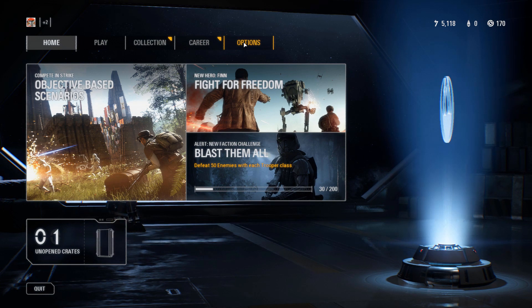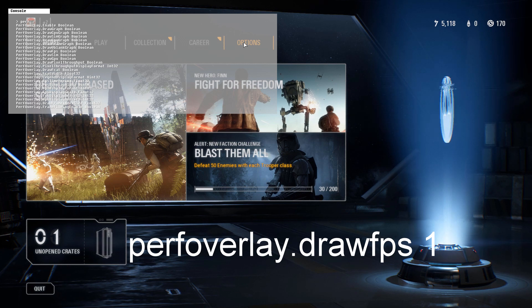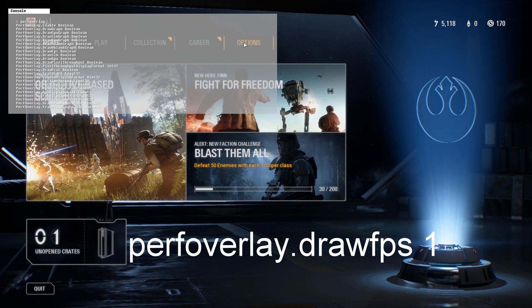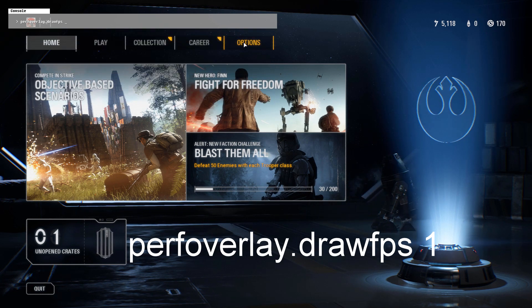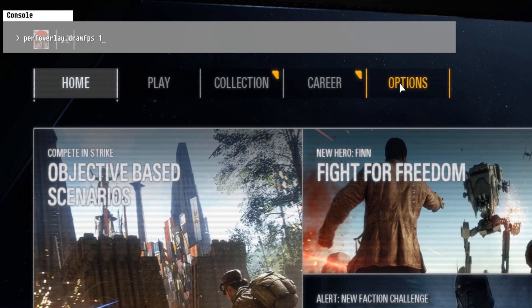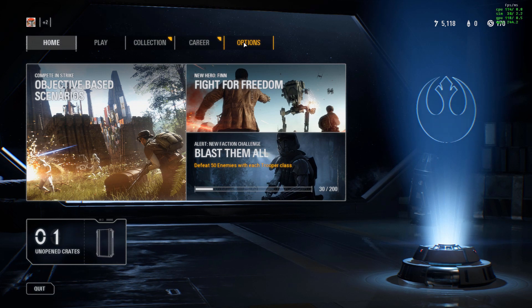If you don't know, the way to show your frame rate is you hit that squiggly line in the left corner right under Escape. The console commands should come up — it's right next to the one — and then you can type in PERFOVERLAY.DRAWFPS1. It's the same as in the other Battlefront game. Hit Enter, then push that squiggly line again to get it out, and in the right-hand corner you'll see the frame rate.